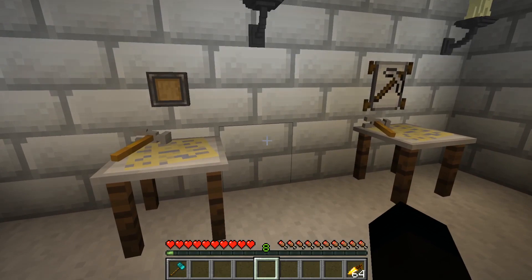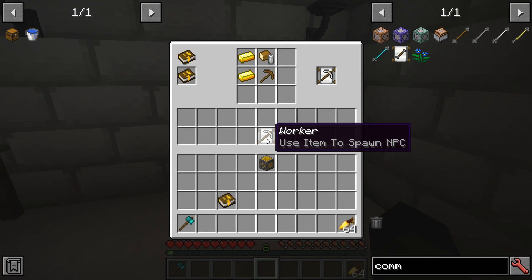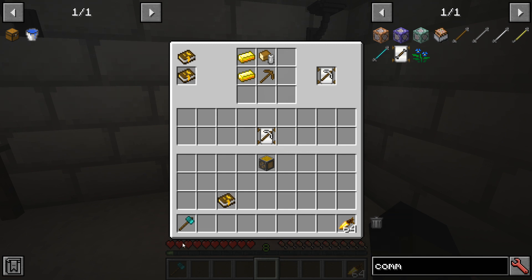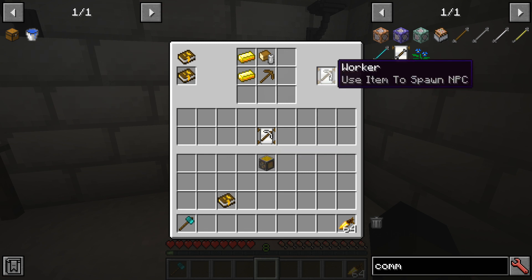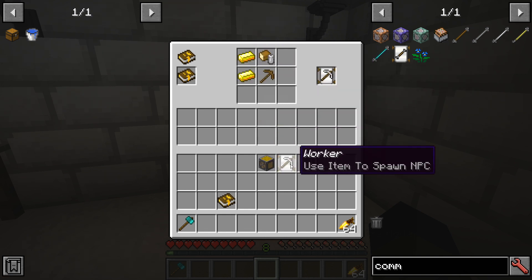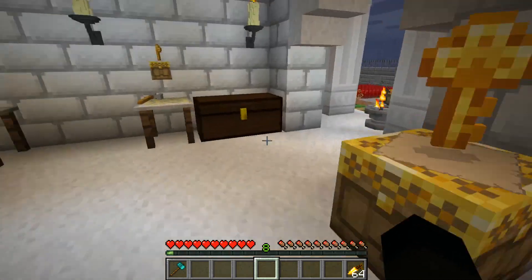The most basic machine you can make is the crop farm. It's really cheap: some wooden gears, wood, a chest, and an iron hoe give you a crop farm. You can power these one of two ways in this episode — either yourself using the hammer to power the machine manually, or by getting a worker NPC. A worker NPC is made with a food bundle, a couple of bits of gold, and a wooden pickaxe.